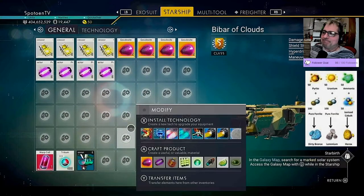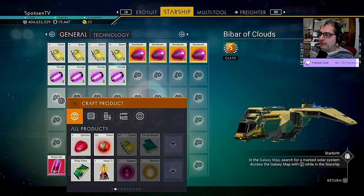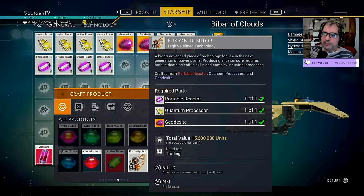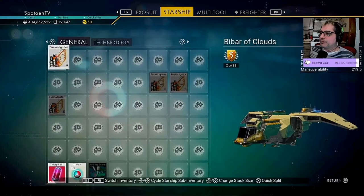Now here's the money shot — the fusion igniter should be lit up. Look how much that one's worth! We're going to build 20 of them. How awesome is that! Cha-boom, cut-a-boom-boom!